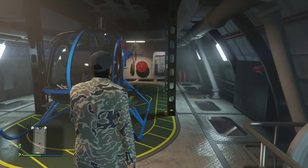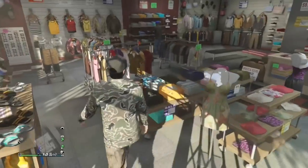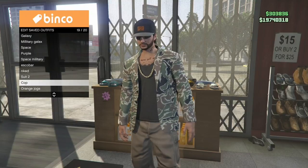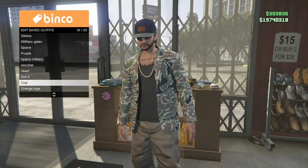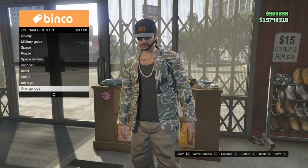You can basically just customize this outfit with the tan joggers however you want. Once you're at the clothing store, go to any clothing item and press X to save, then go to one of the slots and it should save. I just put the name as 'tan jogs' — and boom, it is saved.